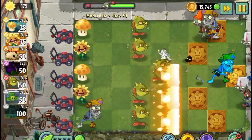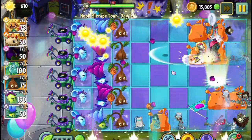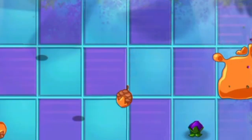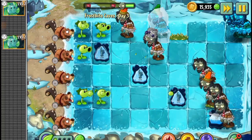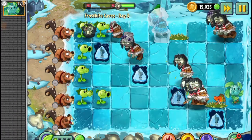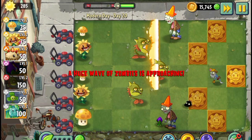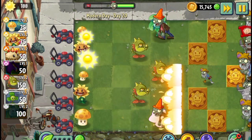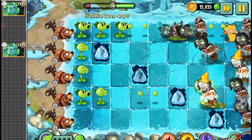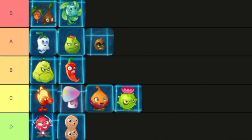Number 2: the Hurrikale. It's another stalling plant that takes stalling to a whole new level, just like the Sap Fling. It costs 100 sun with a medium recharge. When planted, it blows so hard that all zombies are pushed to the back of the lawn. Not only does it push zombies back, it also chills them. Combined with its 14-second recharge period, this plant is really good. When you actually use it in the game, you'll see exactly what I mean. Definitely S tier.